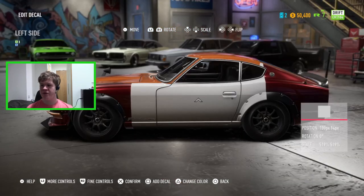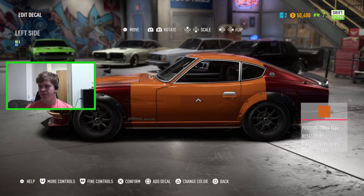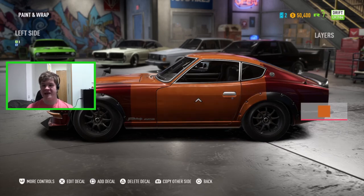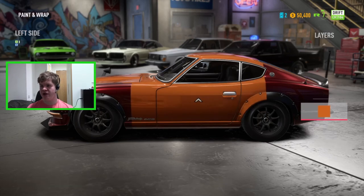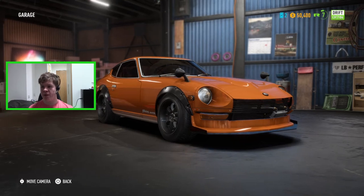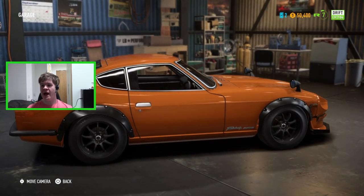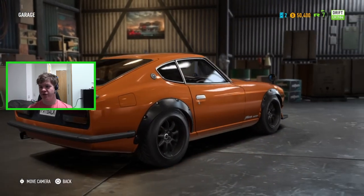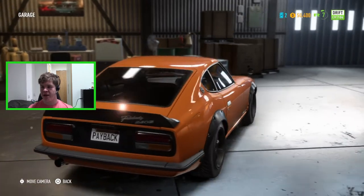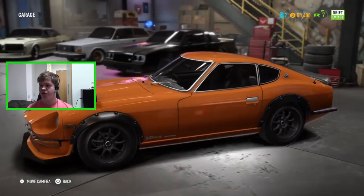It's a bit annoying that they don't give you an option to just clean up the doors directly — a little bit stupid in my opinion, as it saves you having to do all this. But I've fixed it now — I shuffled a decal along and put another one at an angle so you can't really tell, as it blends into the color of the car. It looks considerably better now.